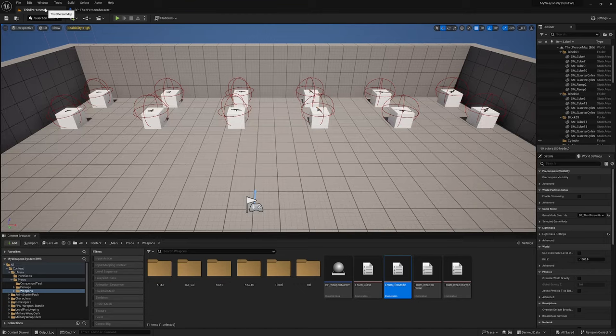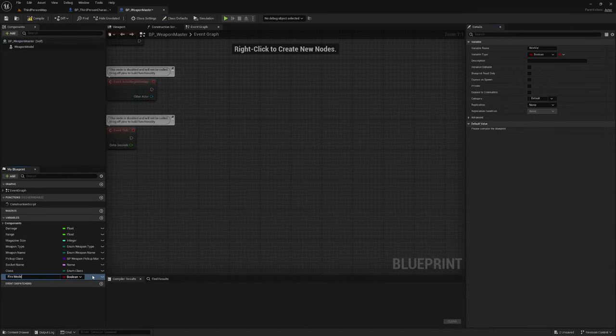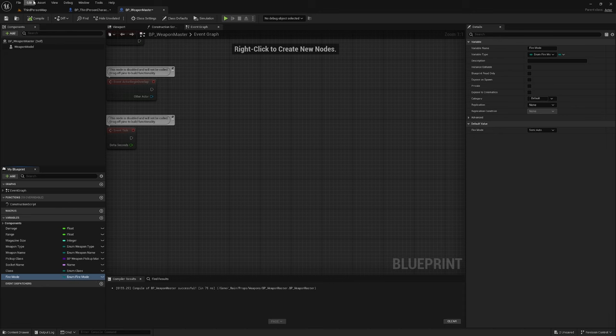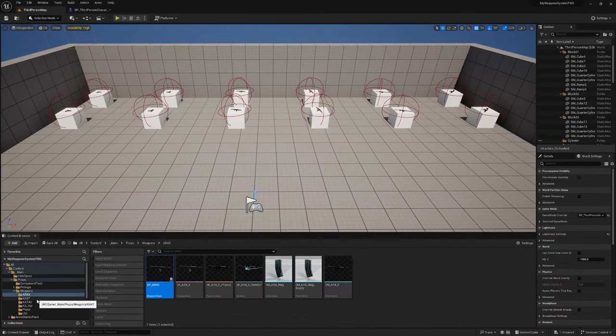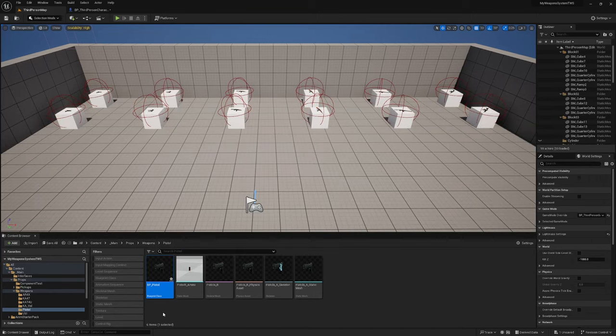Then we need to add this to our BP Weapon Master. Add a new variable, call it fire mode of type enum fire mode that we just created. Your weapons should automatically in the class defaults be set to the first one, which will be semi-auto. If you wanted to go through each of your weapons — say you've got a pistol — you could set up the switching fire mode logic differently for each weapon.